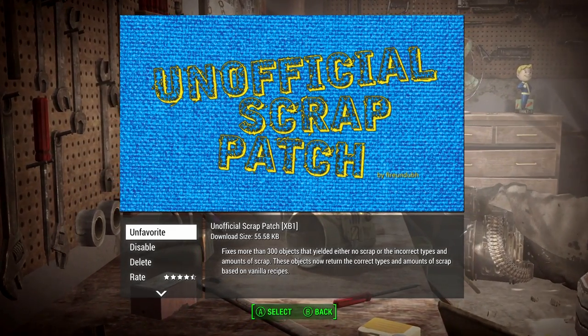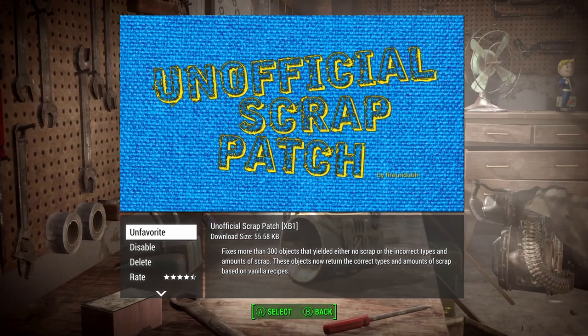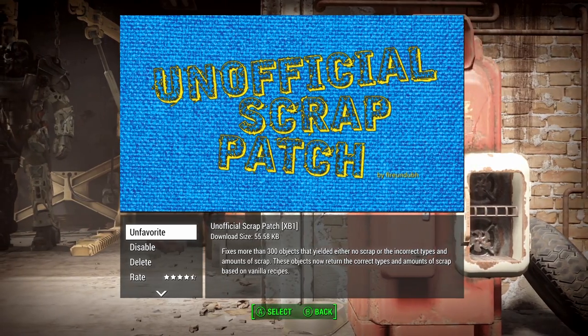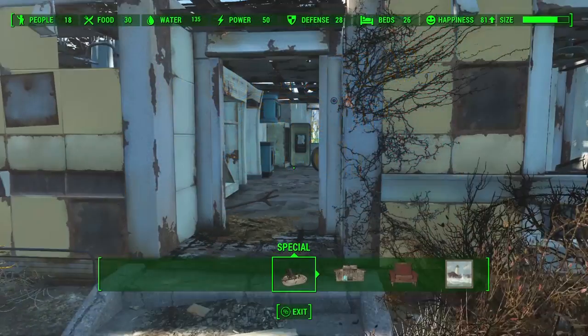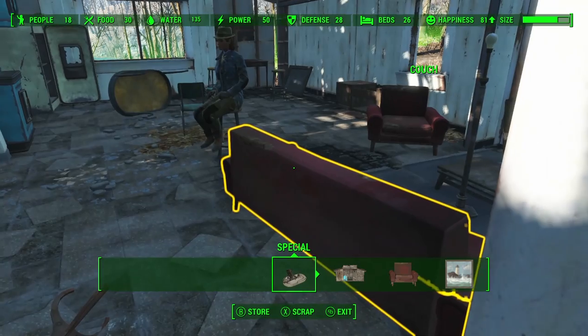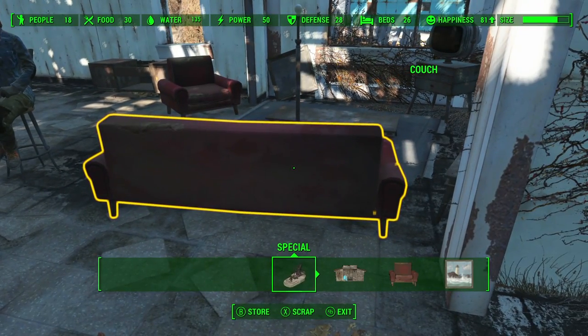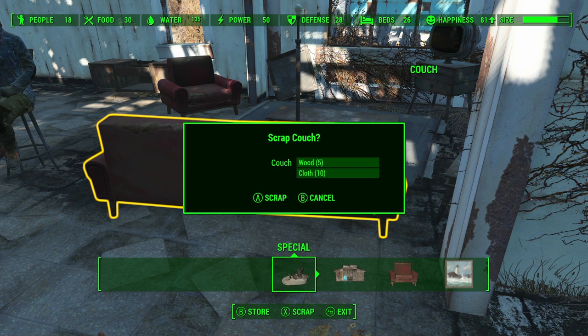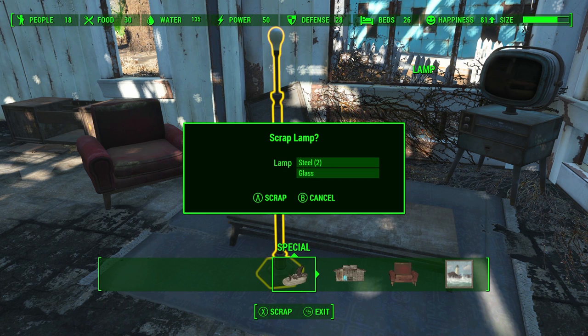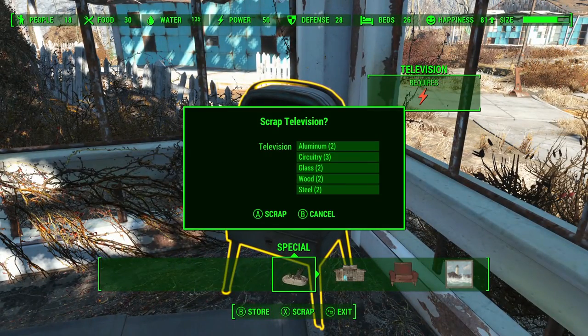Moving on, we're looking at the Unofficial Scrap Patch by Fireundubh. This mod fixes objects that yielded no scrap or incorrect types of scrap when you scrap them in workshop mode, and also fixes the amount of scrap gained from certain items that didn't make sense before. Essentially, Fireundubh went through and looked at objects that were not scrapping the right stuff and fixed it. For example, this lamp is going to give me steel and glass, which makes sense.